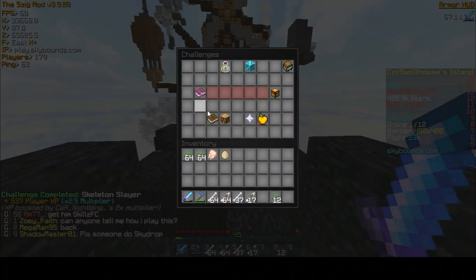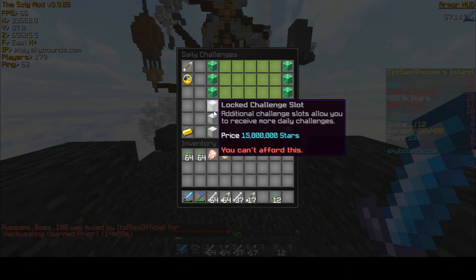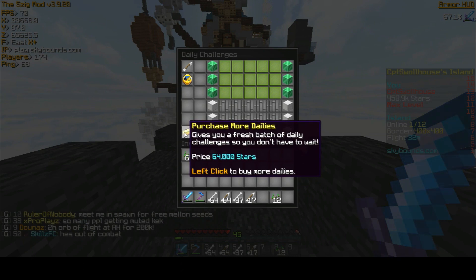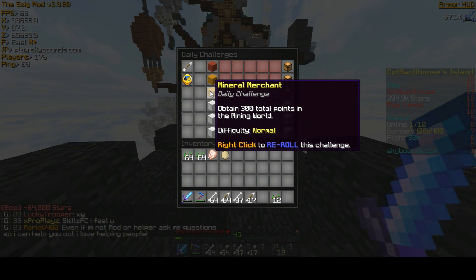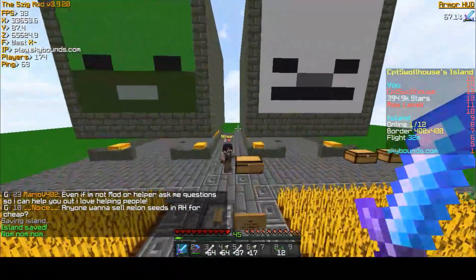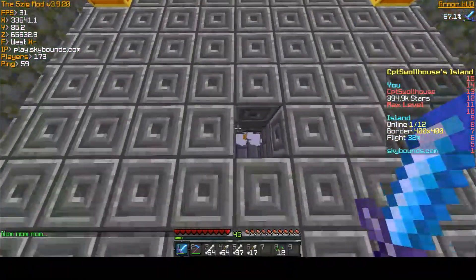Back into our challenges and you can see we are empty. I'm not going to bother buying the extra challenge slots — 15 million stars, that's crazy. And honestly it's actually going to help me to get through the campaign challenge 'mega re-roll' with only the three challenge slots, because you have to keep re-rolling your daily challenges and completing them in order for them to cost a million stars, then you can complete that campaign challenge. I'm not there yet, but I want to work towards it. Right now my re-roll costs 64,000 stars. We're going to see what we can get — we've got to obtain 300 total points in the mining world, plant 200 seeds again, and kill 200 monsters.